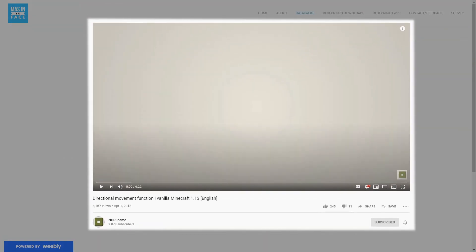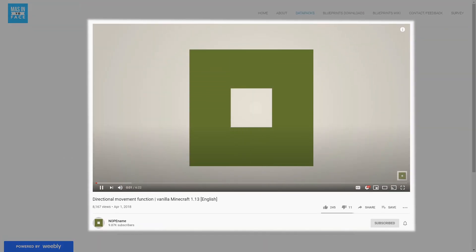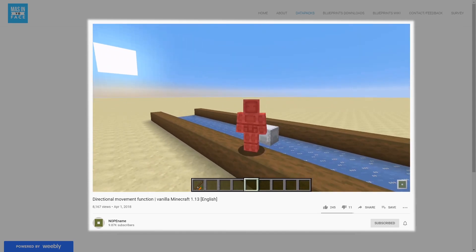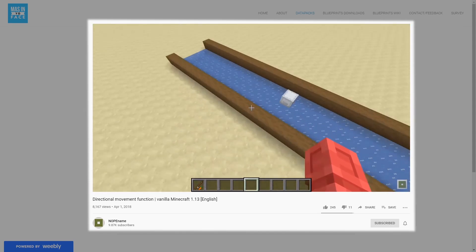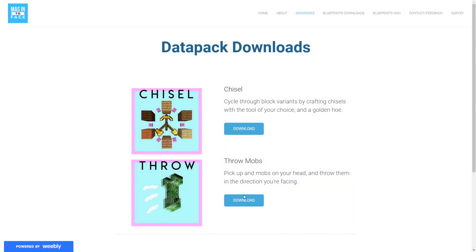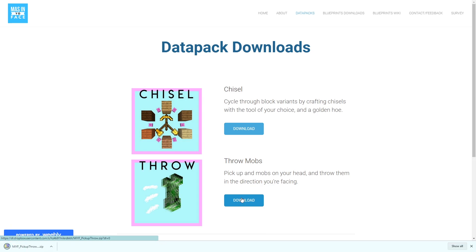I want to thank a friend of the channel, Nope Name, for his directional movement data pack, which I used some commands from for the throwing physics of this. Make sure to say hi to him in the comments and go subscribe if you haven't already. To be able to throw mobs in your own world, go to masonyourface.com, download the data pack, and drag and drop this folder into your data packs folder and you're good to go.